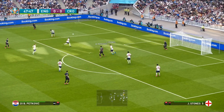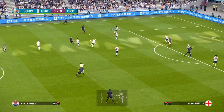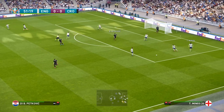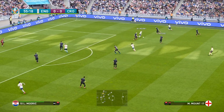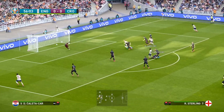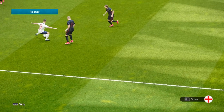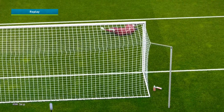Croatia start the second half positively — Berisic gets the ball across, dealt with by the English defense. Croatia cross it in, chance on, saved by Pickford — he's done really well to get down and save that low. Then Reese James, Mason Mount into Sterling — Sterling gets through one, gets through two, chance opens up. He did really well but drags it wide.